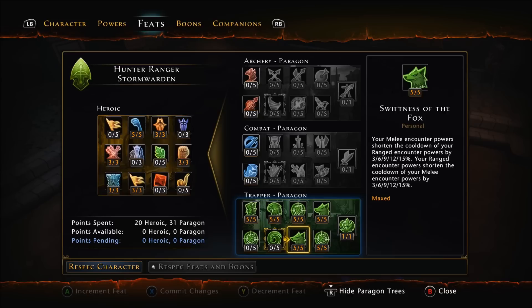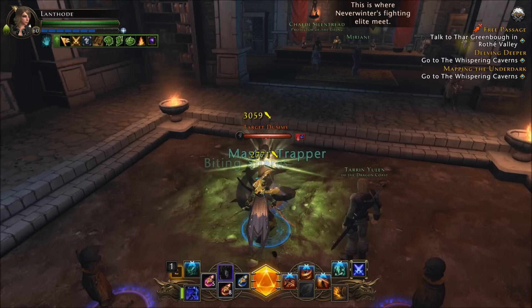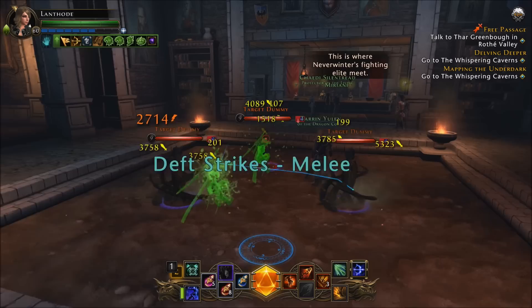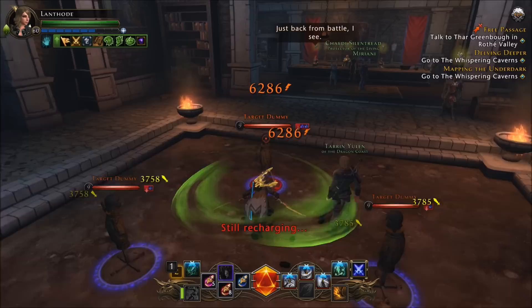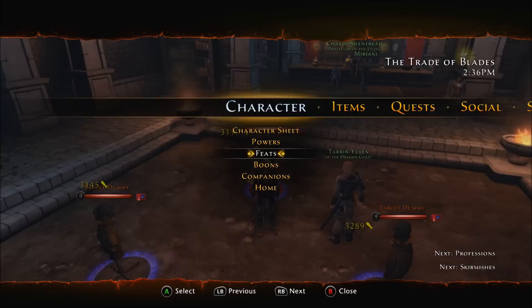Swiftness of the Fox: melee encounters shorten the cooldowns of our ranged encounters, and vice versa. This is one of the real highlights of the build. As a ranger, our main strength is that we get 6 encounter slots rather than the 3 most classes get. When we can use one set of encounters to reduce the cooldowns of the others, it makes for almost no cooldown whatsoever, as long as we keep switching stances and using our powers. So the rotation is really important, and we can just use encounters without using at-wills whatsoever.